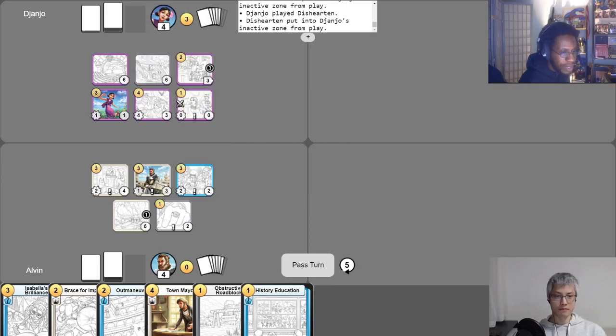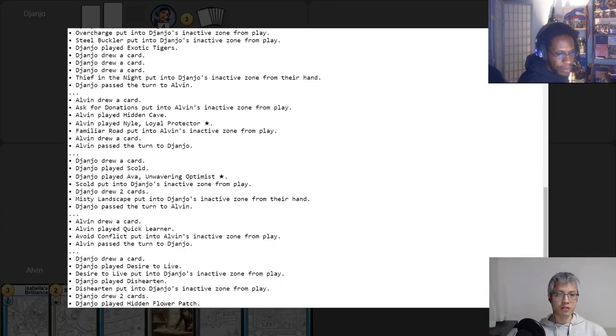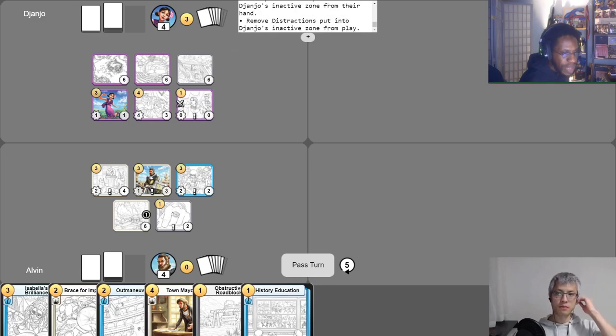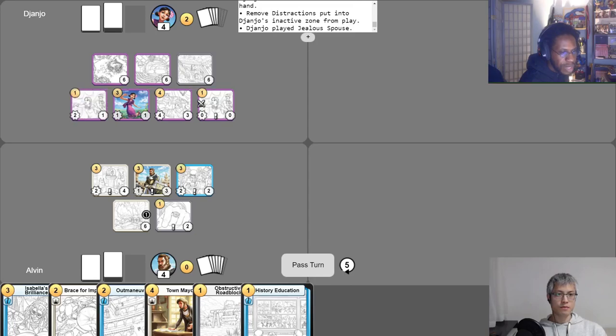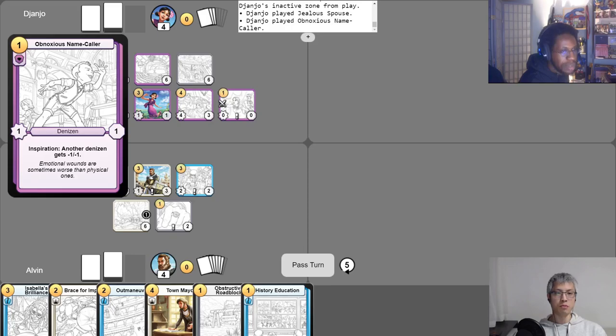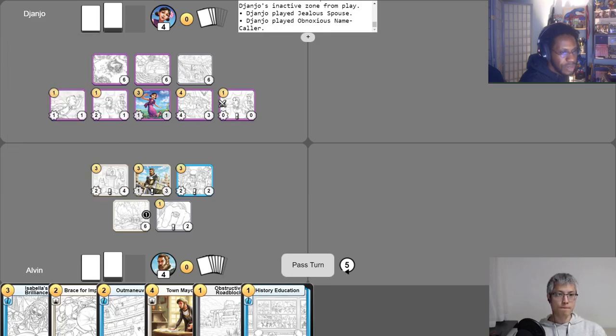You're going to score eight points when you end your turn. I should draw those two cards first. I'll put one in the inactive zone, and Remove Distractions is now complete so it goes away. I summon another Jealous Spouse, and I also summon an Obnoxious Name Caller. Obnoxious Name Caller has Inspiration — another denizen gets minus one, minus one. Inspiration is unlocked because I've played three or more cards this turn. I aim it towards your Quick Learner. When I end my turn, with two denizens below starting health, I score eight points — that's twelve total points.